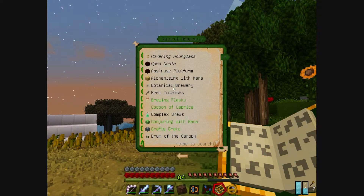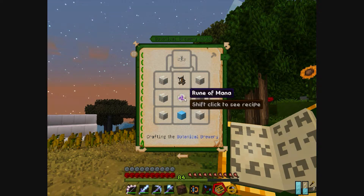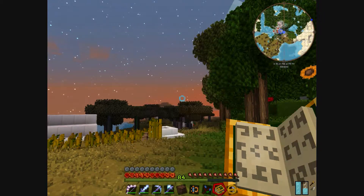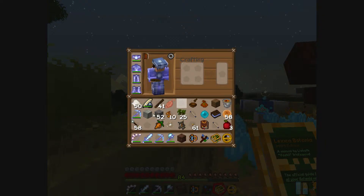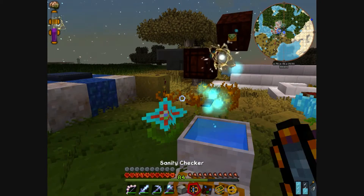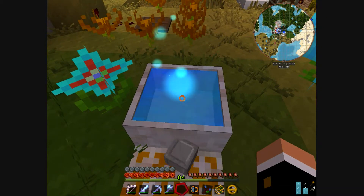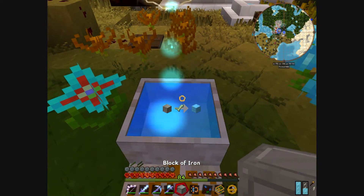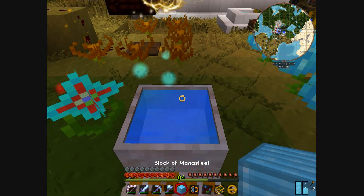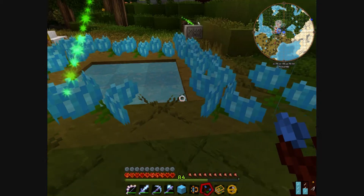The second will be the botanical brewery. I will need the rune of mana and I need to convert this block of iron to a mana ingot. Let's see - come on - here it is, okay, seems okay.